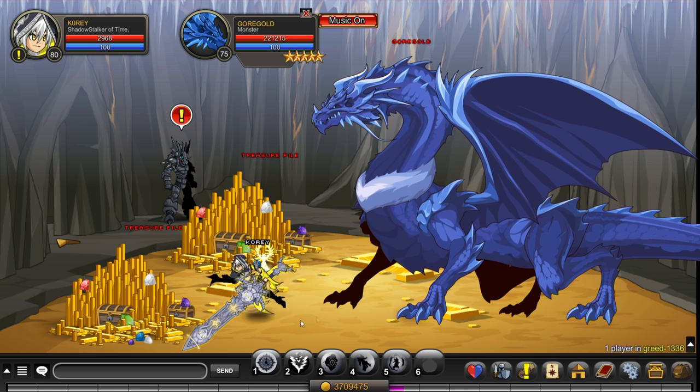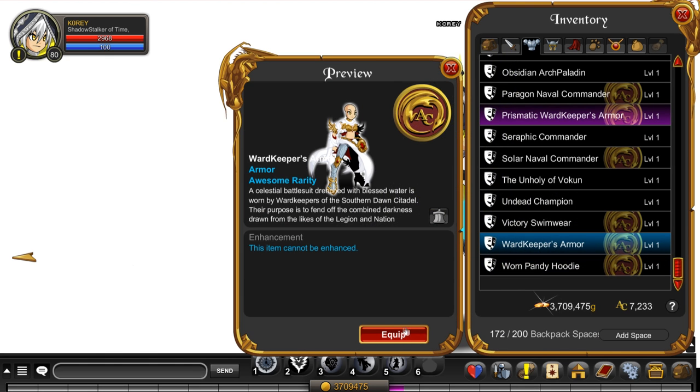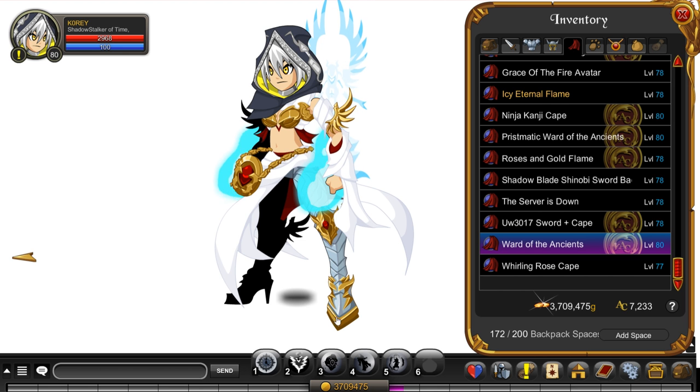Now you probably want to know what the items look like. Gorgold the dragon itself drops the Wardkeeper Armor — here's the female version on my character right now. There is a color custom version in the shop at the time of recording this video, and that's what I had equipped before. The gold version has this little amulet thing attached to the waist, which looks kind of odd, but that's part of the armor that you don't get with the color custom version.